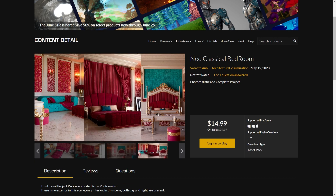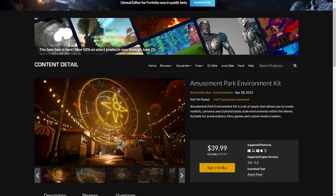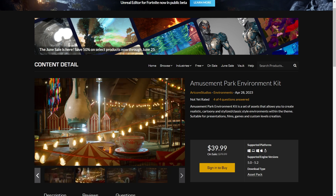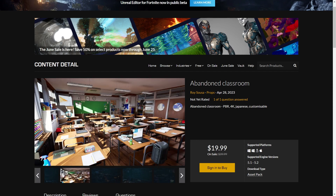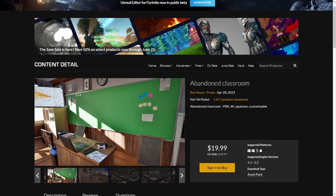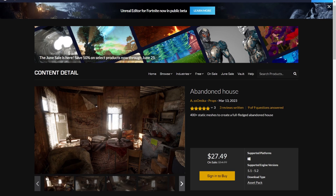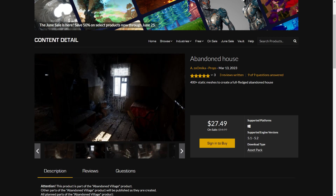Next is the Amazing Park Environment Kit by Artcore Studios. They also have many other items on sale. This one is very unique. And we have the Abandoned Classroom which has both clean, dirty, and abandoned looks depicting a Japanese classroom. And we have the Abandoned House by Izumika — I think I did a review about this so you can check it out. Really unique meshes.